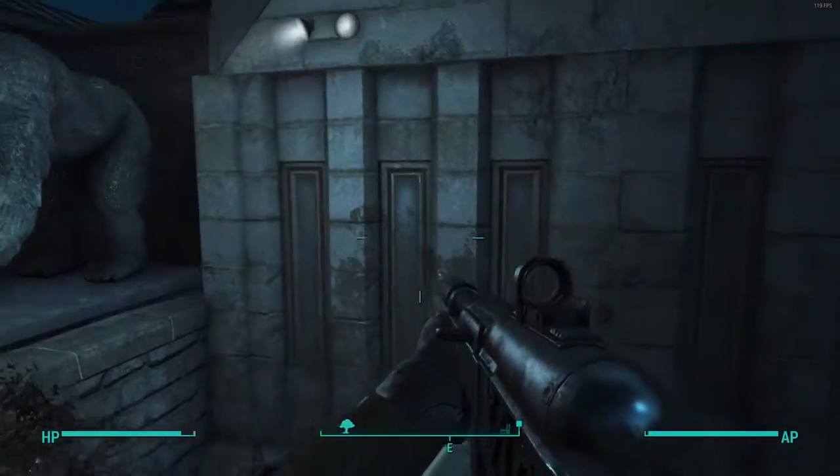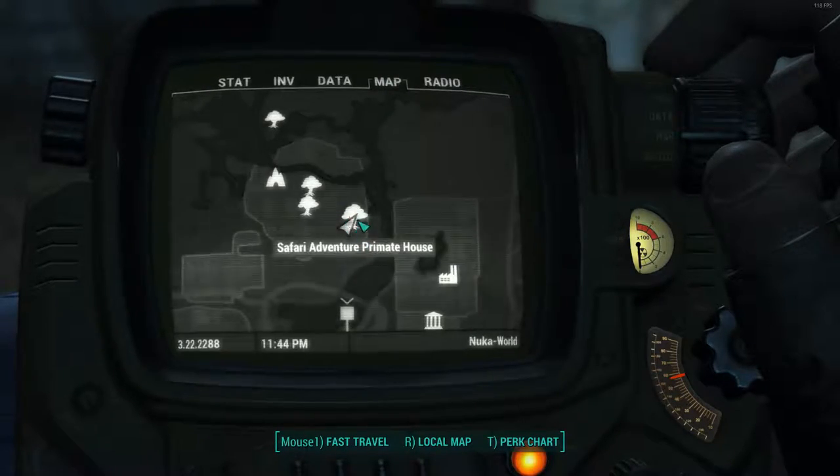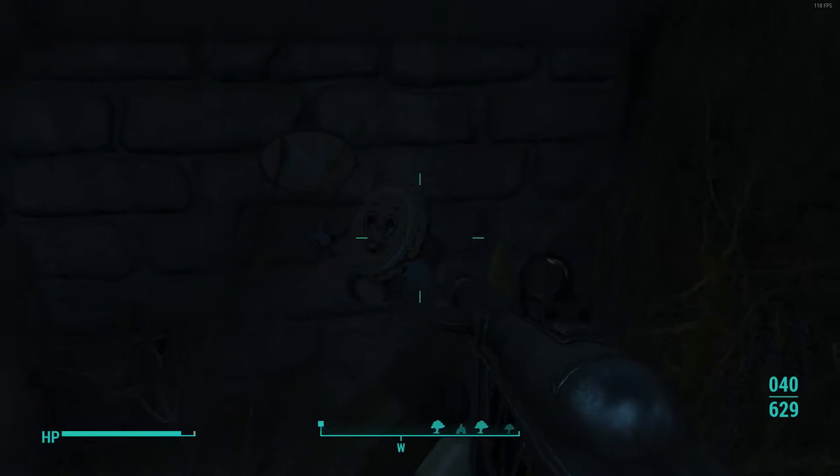The next one is right in front of the primate house in Safari Adventure. Go over here behind there and it's right behind the statue of a gorilla. There is a way to get in and out a lot easier, but you could definitely just use the jumping method I used if you want.